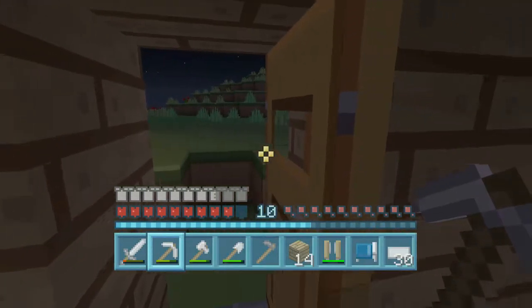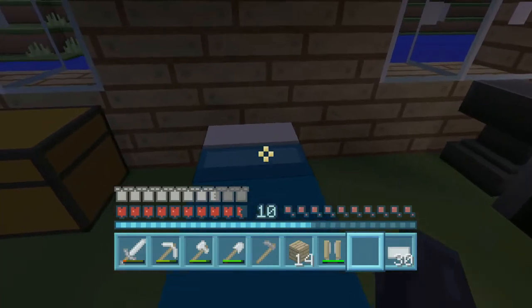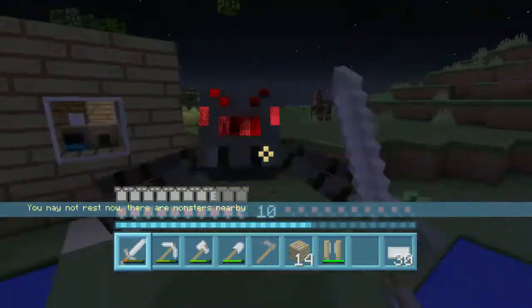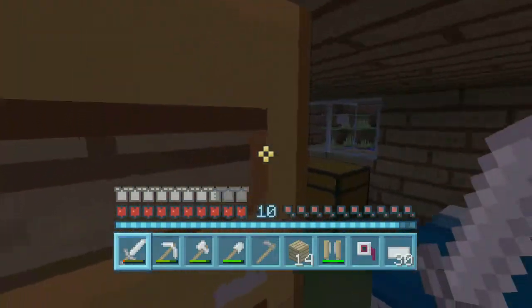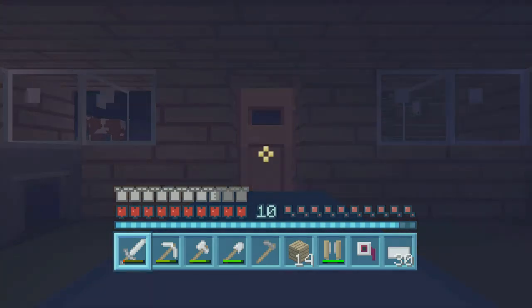Something just hit me — nothing. I made a bed so I may rest now. There's monsters nearby so let's go kill these monsters. There we are. We should be able to sleep now. There we are — our first night in Panda Paradise.